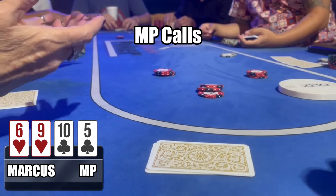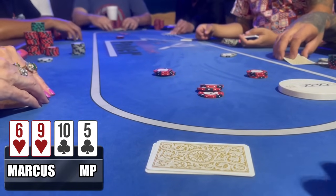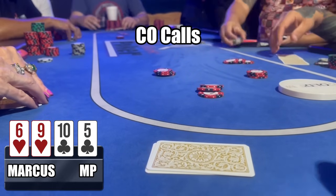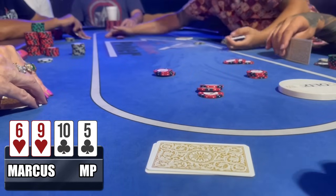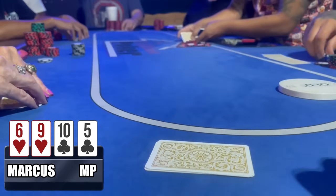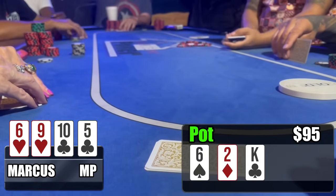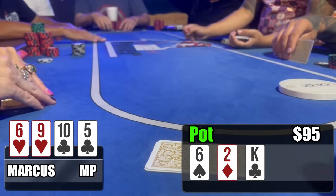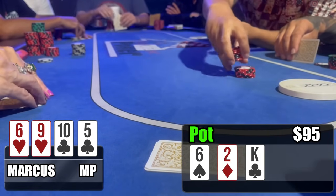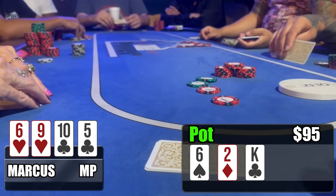Most of the table makes the call — we go six or seven ways to the flop, a big bloated pot with a horrible hand. Flop comes out six-deuce-king — we hit a pair, with runner-runner flush outs and straights. When action checks around to the button player, he goes all-in for $60. I'm putting this player on aces; my hand against aces with a pair is actually pretty decent. If he has top set that could also be a possibility, but I don't think this board smashes his pre-flop raising range other than a set of kings.